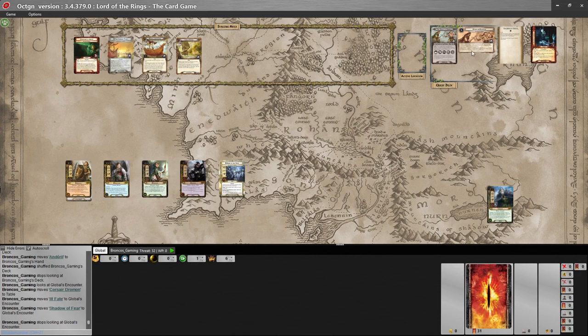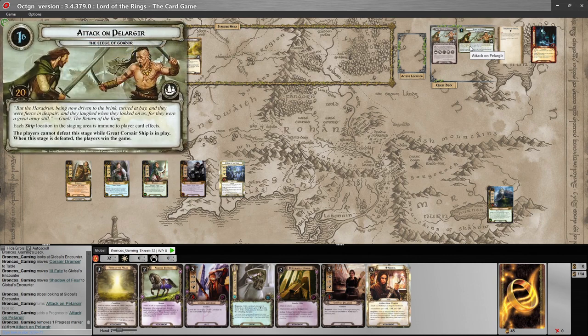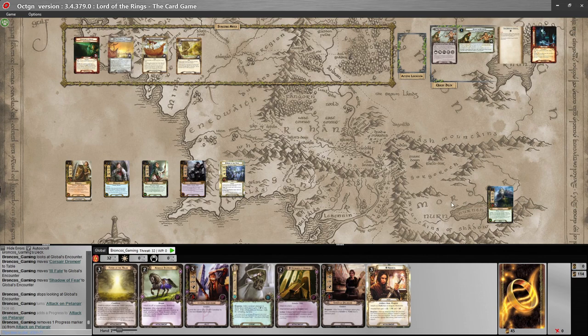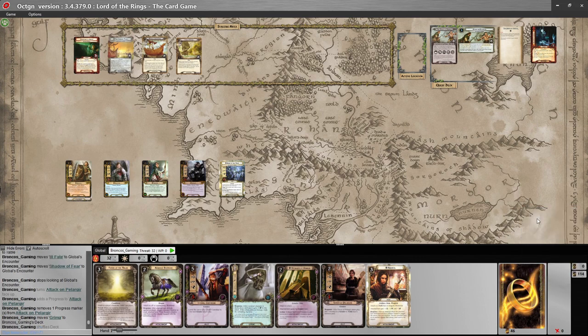Let's flip our quest card. Each ship location in the staging area is immune to player card effects, so I can't cheat it out. Players cannot defeat the stage while the Great Corsair Ship is in play. When the stage is defeated, the players win. So we need to get 20 progress here and the Great Corsair Ship needs to go. I'll shuffle our pal Grima into my deck — hopefully he doesn't show up early, otherwise that's almost a loss.